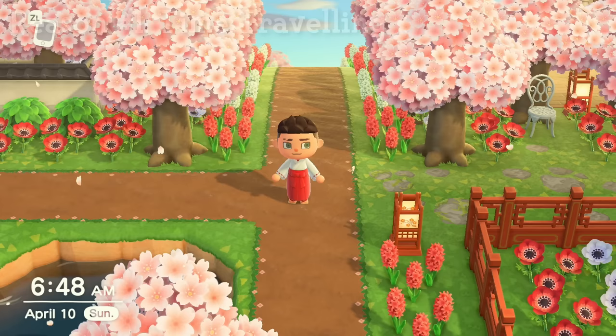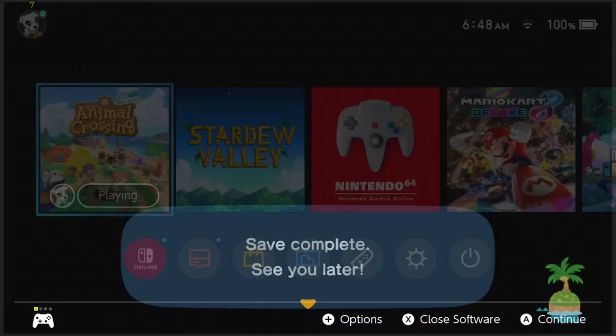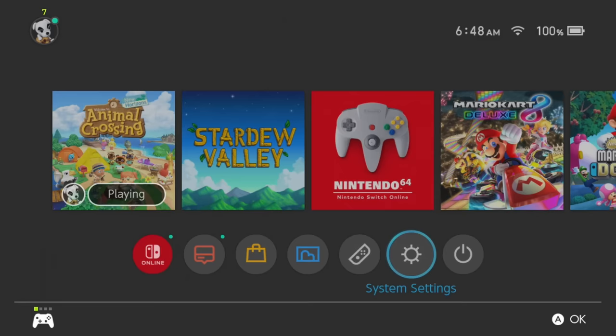This is when you're actually time traveling. So if you don't time travel, this might not apply to you. But if you were to actually press the minus button and try to wrap things up for now, most people would save and end. You would go through this whole thing, and then at this point — save complete — people would press A. That's where you're wrong.